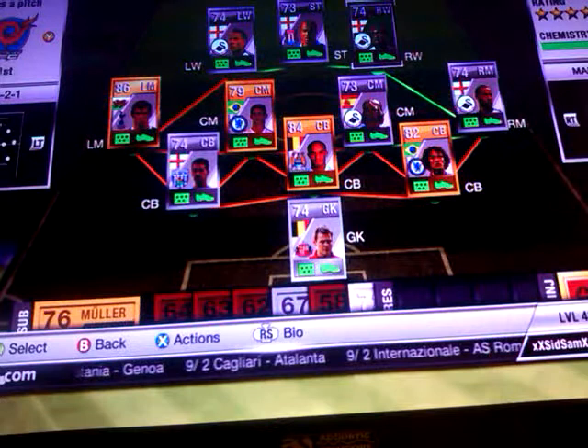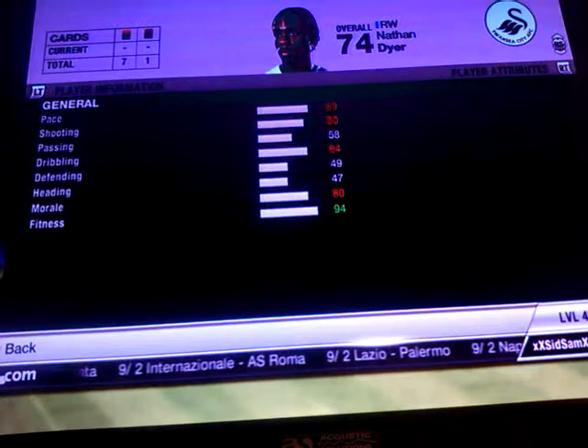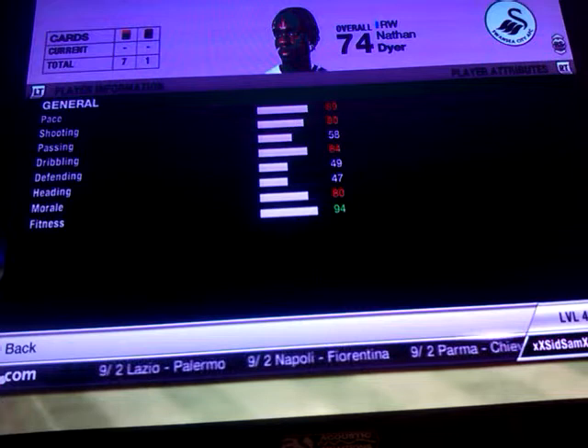And then the most expensive player in this team by far is going to be in-form Nathan Dyer — I was about to call him Kieran Dyer for some reason. Nathan Dyer I picked up for 127,000 coins. He's got 89 pace, 80 shooting, 84 dribbling and I believe he's also got 4-star skills.